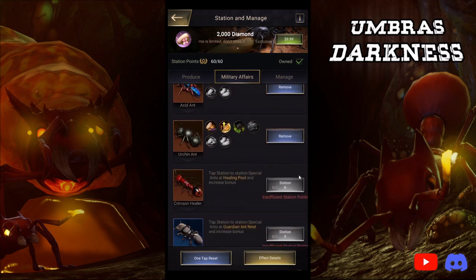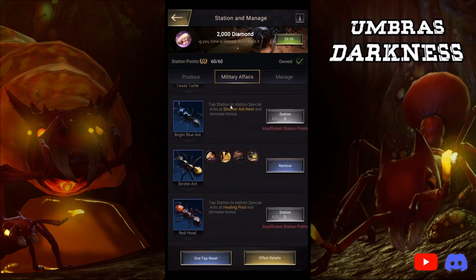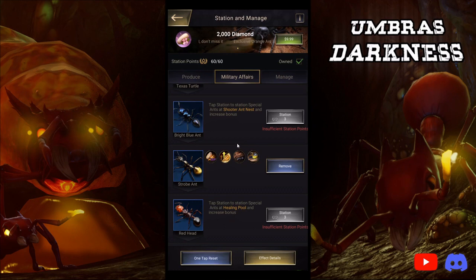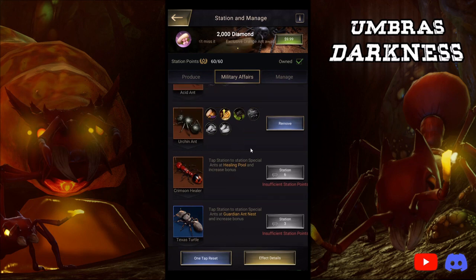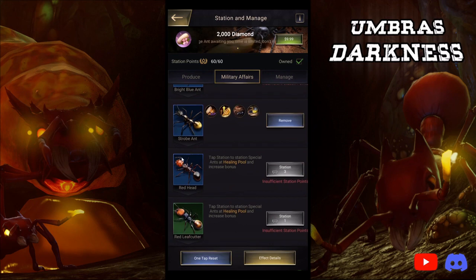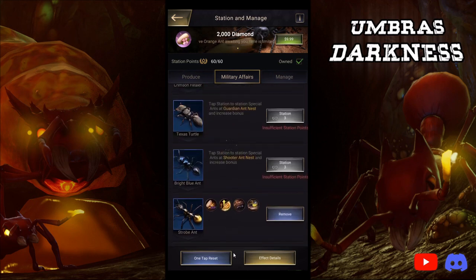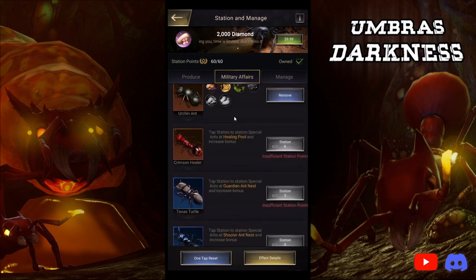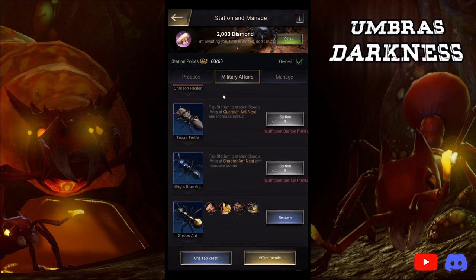For me, that's Urchin Ant. Whichever blue ant is for your troop type — for me, that's Strobe Ant. And then Crimson Healer, which you'll get as you go as a raider, and you can get from the fragment shop. Same with Urchin Ant — you can also get it from the fragment shop. These three are the free-to-play versions. Crimson Healer and Urchin Ant are also free-to-play but take a lot longer.